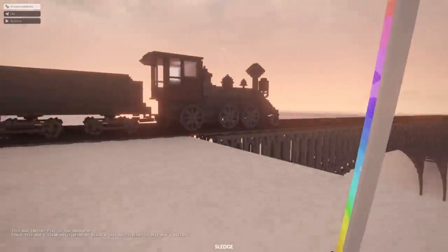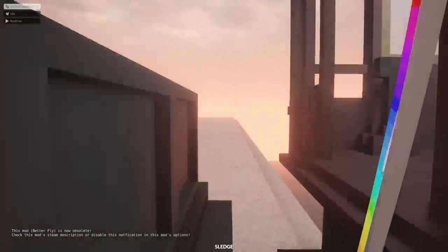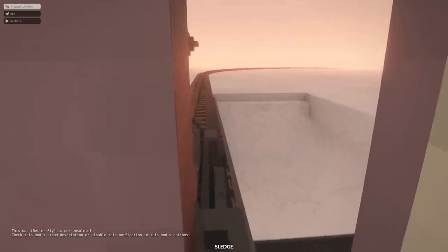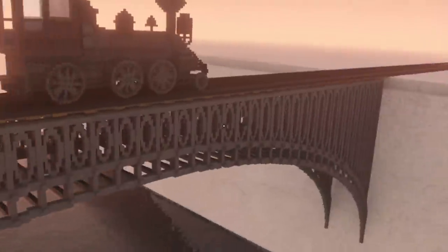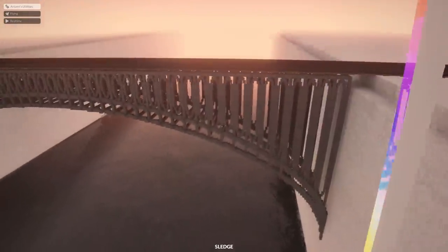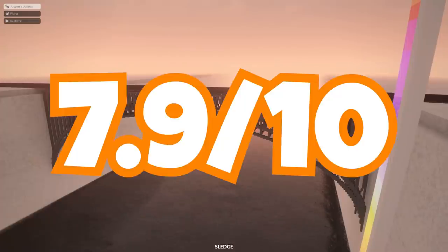First off, we're on this map. We're in the Wild West. We've got a train, and it's actually drivable. Look, we're looking out the window. We're on a bridge — and look at this. That's quite a nice bridge. I think it's time for a bridge review. A nice decorative arch, got the strength to hold a train, includes rails. I give it a 7.9 out of 10.